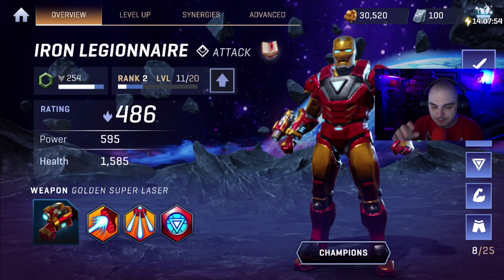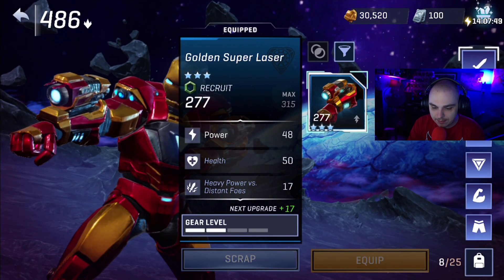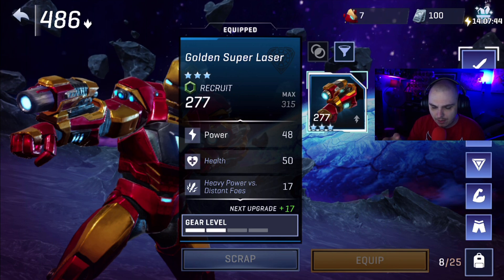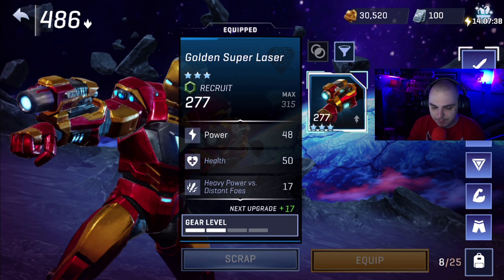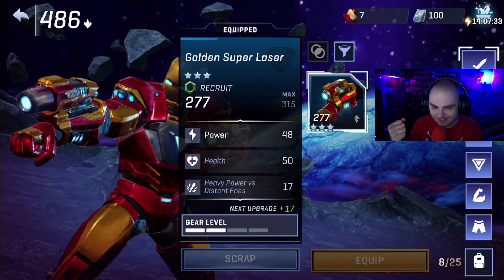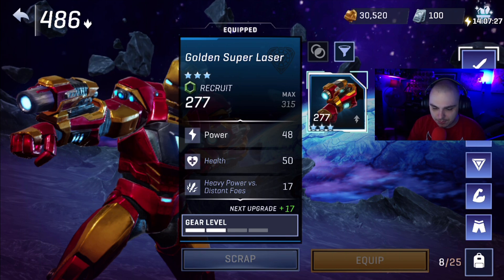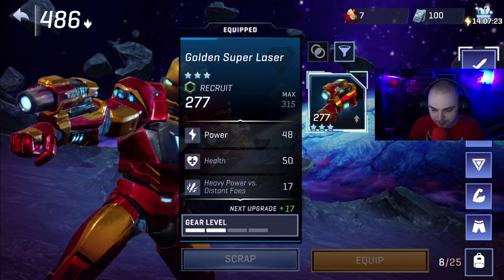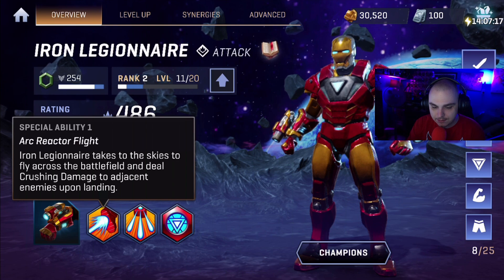One thing I haven't touched on before is that your weapon does change, and when your weapon changes, so do your attacks. I believe there are like two different weapons per character. For Hulk, after I did the video I was getting different weapons — like gauntlets — and my abilities were changing because of that. So there are different weapons that do different things, but for now I only have the super laser, so keep that in mind as you play.